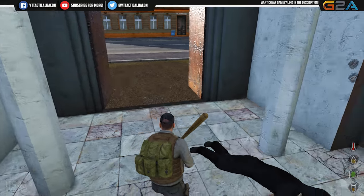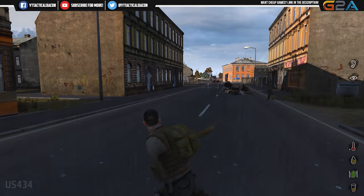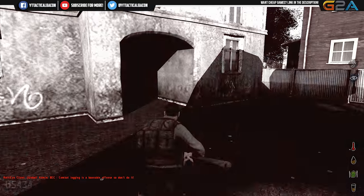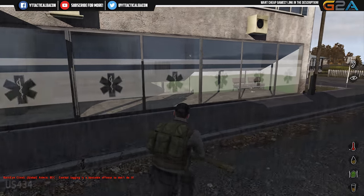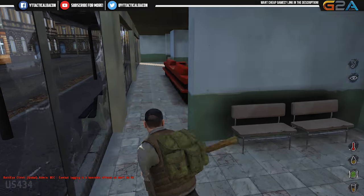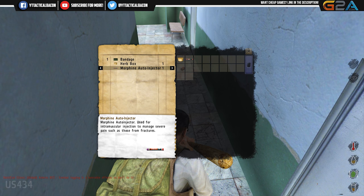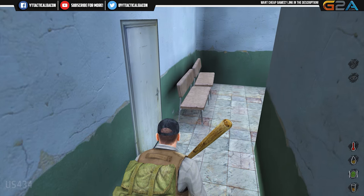I do like the fact that the zombies actually have loot on them, though I'm pretty sure they have loot on them in vanilla plus too. Let me see if I can get in here and find some basic medical supplies. Can I please have that bandage back?